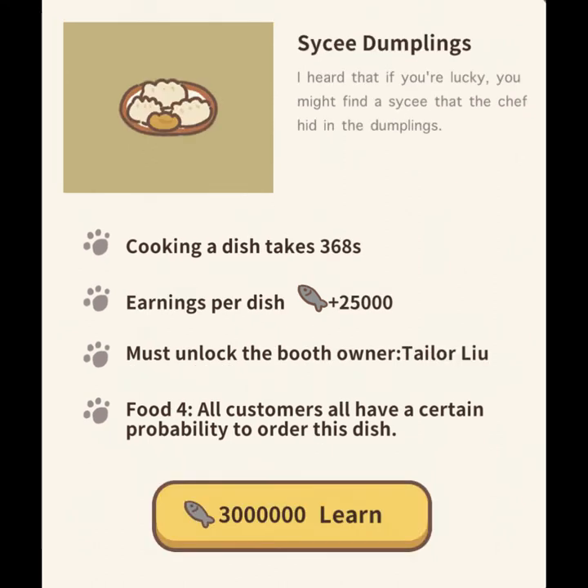Up next, we've got the sai-shi dumplings. The requirement for this dish is that you must have unlocked the booth owner Taylor Liu, whose own requirements are that they prefer either the red puffer or the shark fish to be placed in the vendor sign.